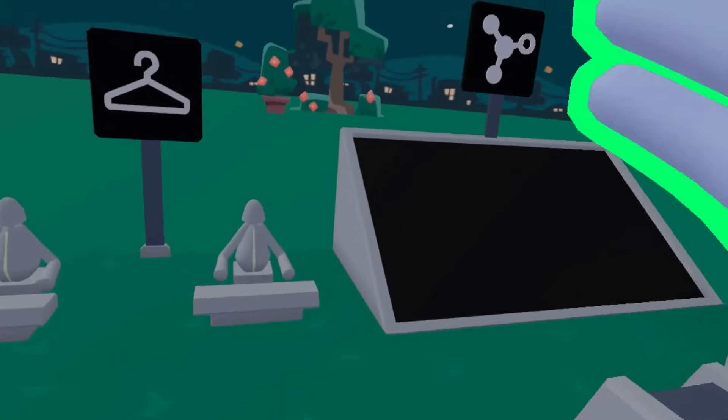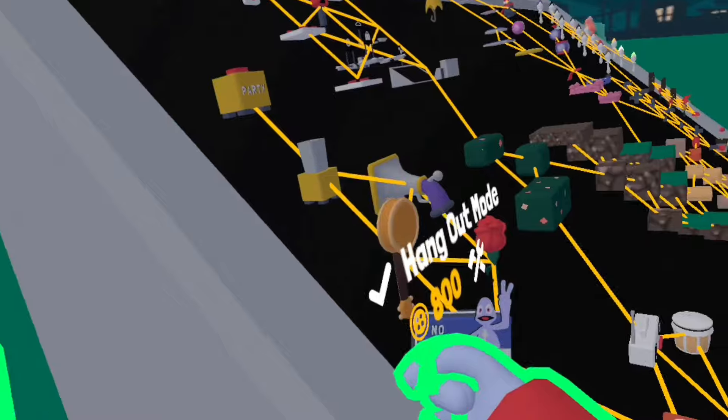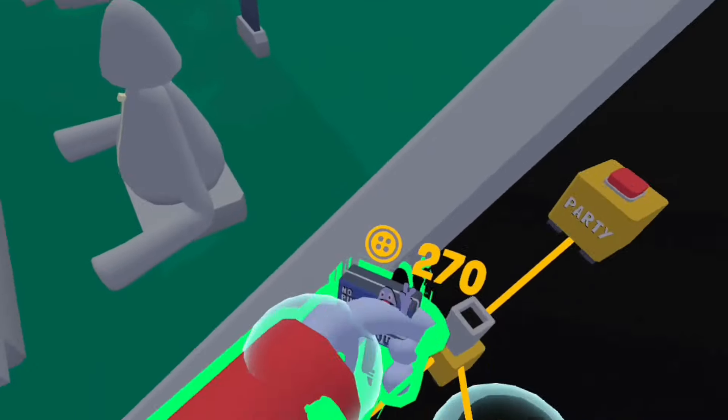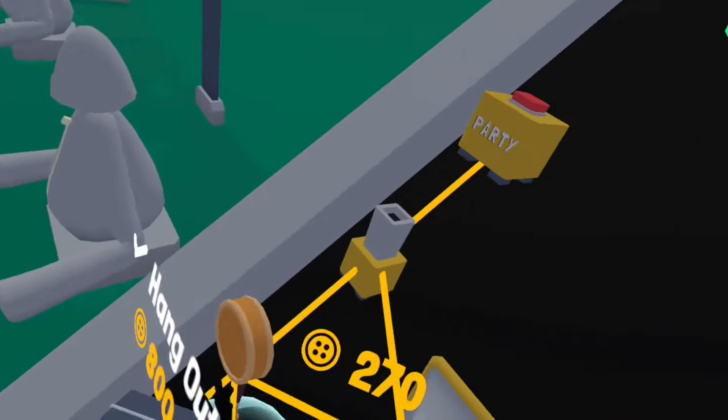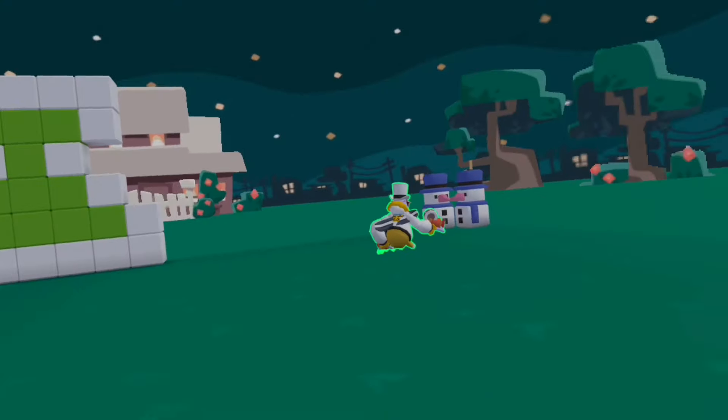There's another glitch that I also found out — well, my friend found out and told me about it. You grab the hangout mode. We need two people for this. Okay, so this is Tony Gaming. Some of you guys know him and he's gonna help me with the glitch.